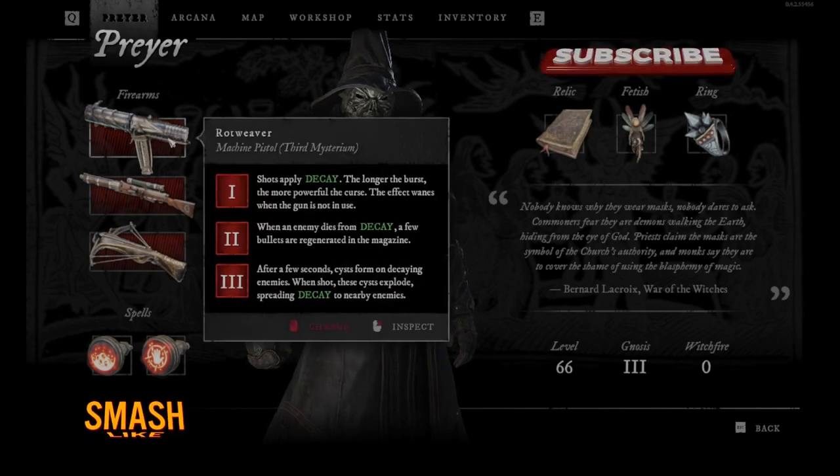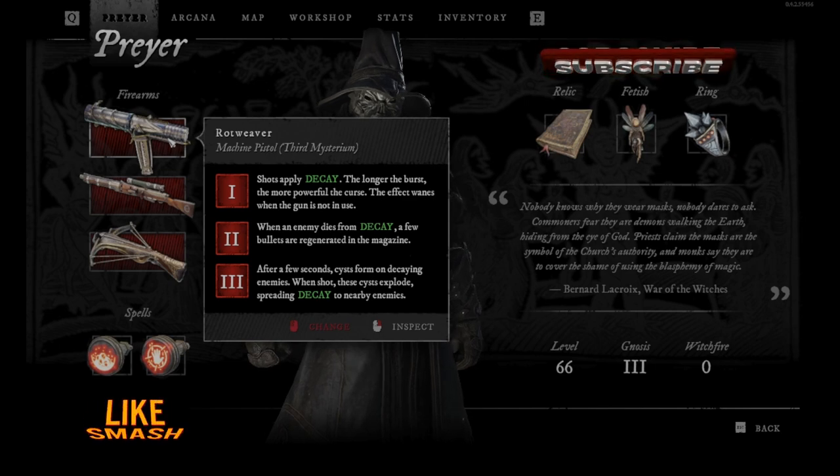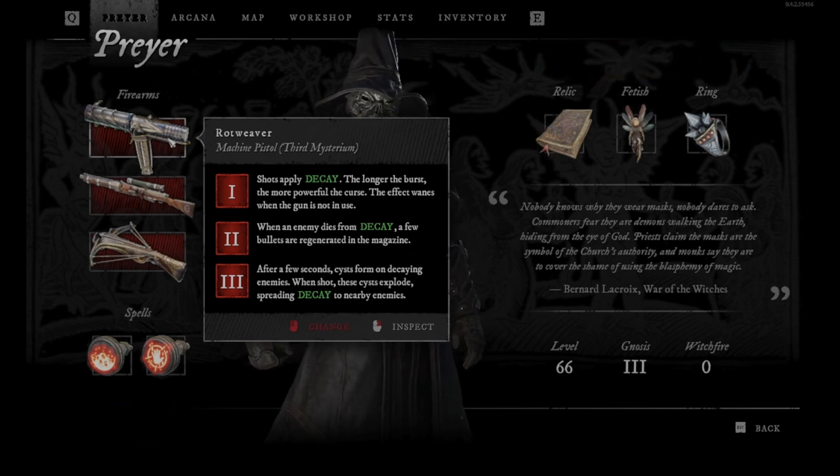In this video we will talk about the Rotweaver. So first I will read all this and then show you how it works in the real world. When you upgrade the weapon the first time, you will get shots that apply decay. The longer the burst, the more powerful the curse. The effect fades when the gun is not in use — so when you stop shooting.